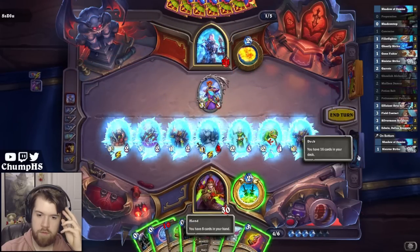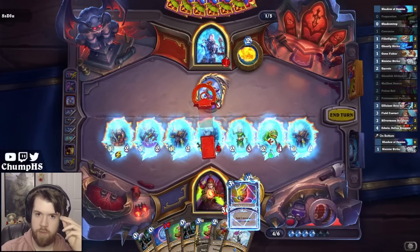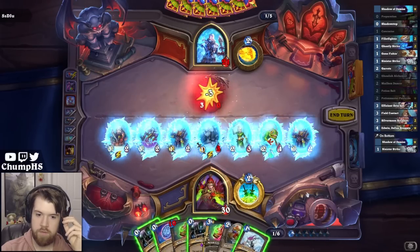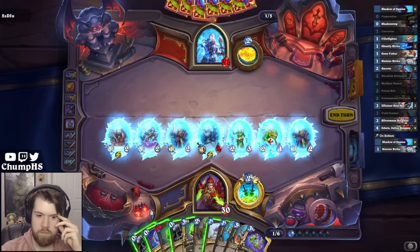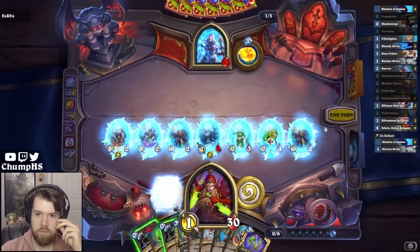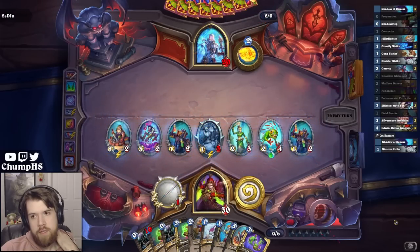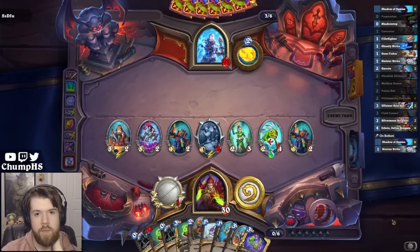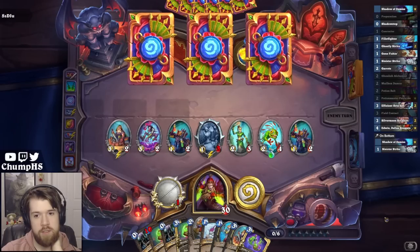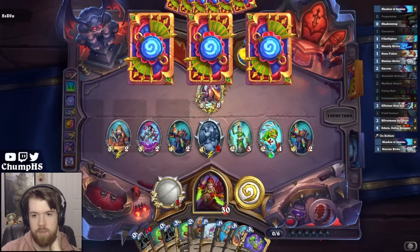Beautiful — eight cards in hand. Probably not much reason to use a prep here. So I actually don't have very much damage in my hand: no spell damage and only one Sinister Strike of my burn cards. But I do have seven minions in play, which is nice, including a Slime Scale Diver that I complained about originally, but actually ends up being insane.